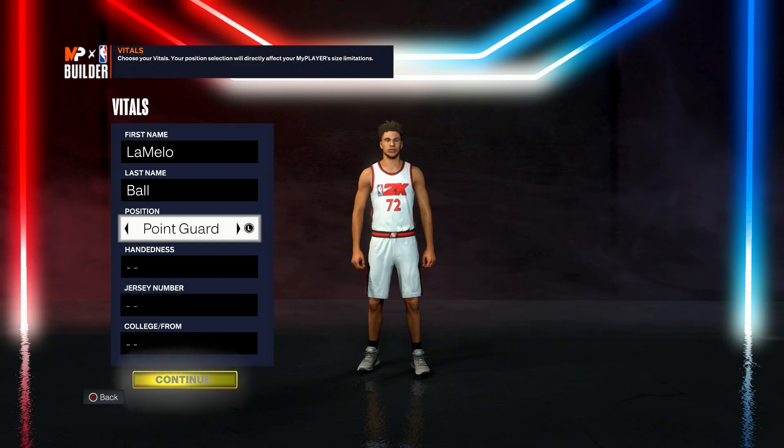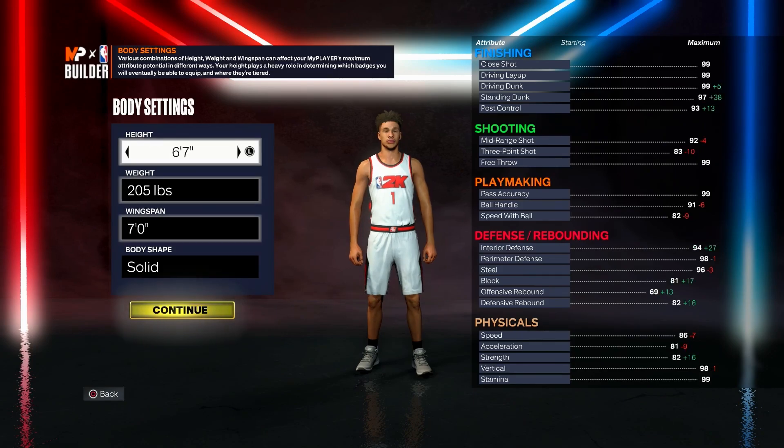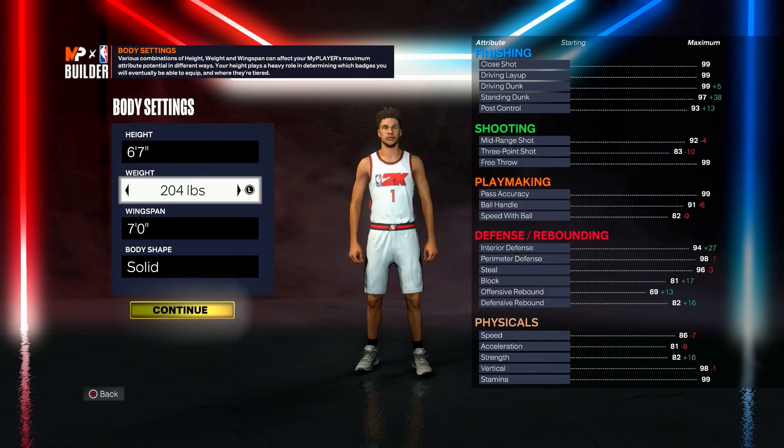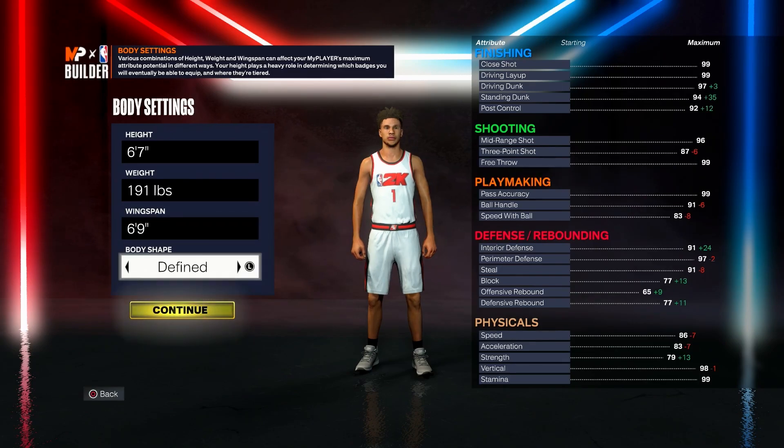The first thing you want to do is put the position at point guard. For the height, I know a lot of people will probably go with six feet since that's like the best height for a point guard build in the game, or six eight, but today we'll be going six seven for the LaMelo Ball build. For the weight we'll be going 191, for the wingspan we'll be going six nine, and the body shape will be compact because I feel like that's LaMelo Ball's body shape.